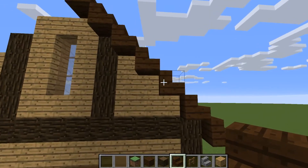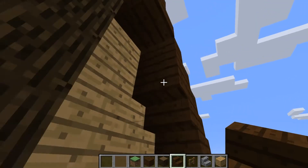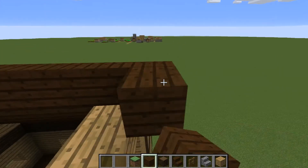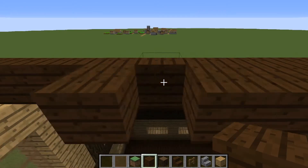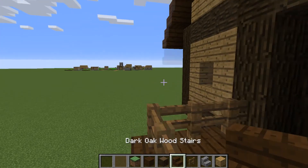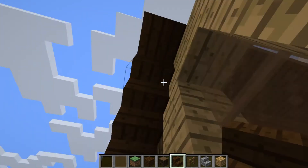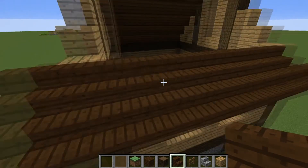That's one side finished. Remember to come out one, and to make it look nicer you can put upside-down stairs here to make the roof look a bit fuller. For the middle part, just get out some oak wood planks and fill it right across the top. Don't forget you can put upside-down stairs here as well - it just looks loads better.